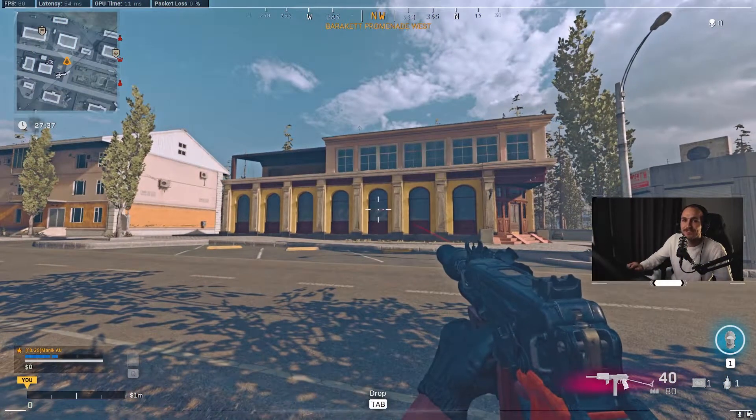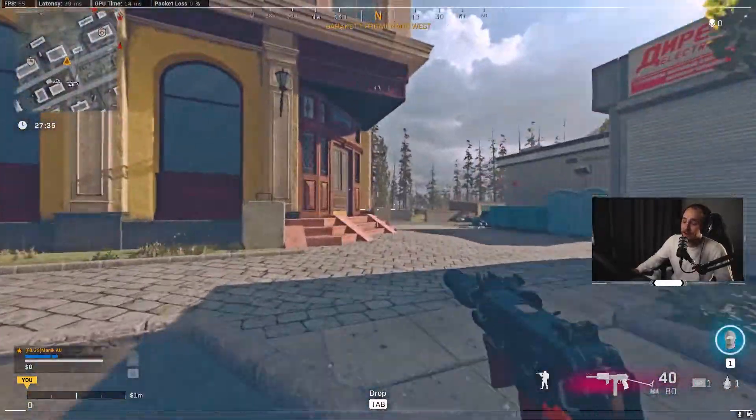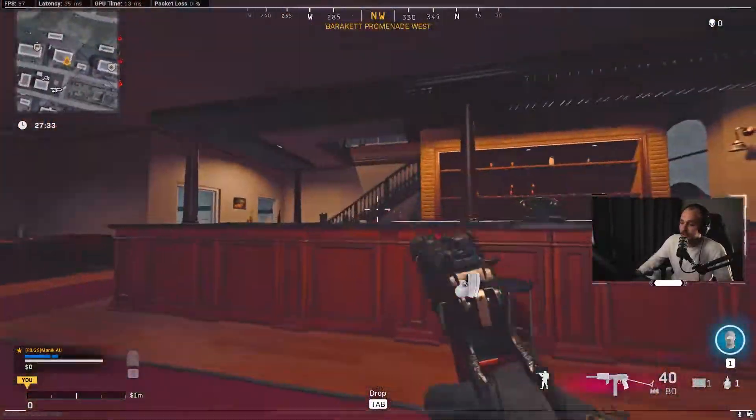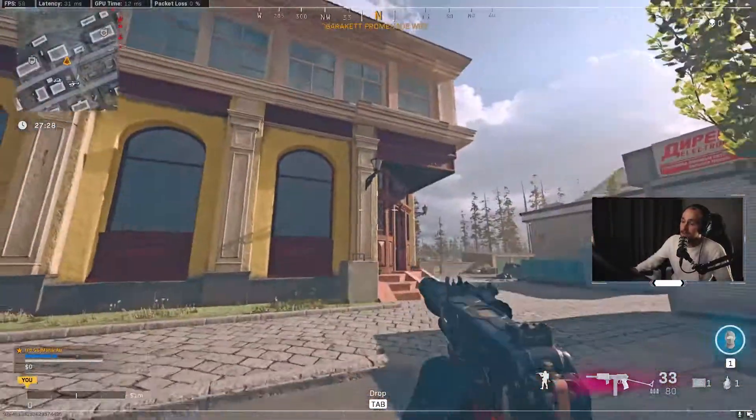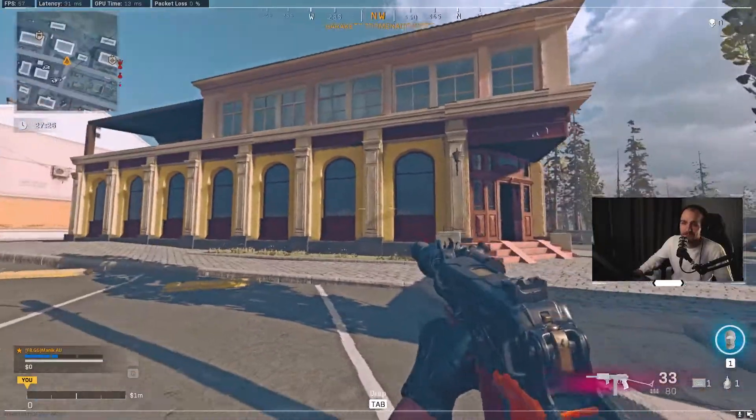So the first place we're going to look at is these restaurants right here. These things can be really difficult to push because we know it's just this one staircase to get up and they're holding from all the angles. So each of these places have a way to get on the roof — this is step number one.